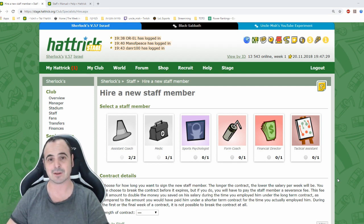If you are old-timers you remember other times when we had a different kind of staff — you could hire up to 10 coach assistants or 10 form coaches. If you are really veteran in Hattrick you remember the time you could hire up to 255 medics to heal your players almost instantly.